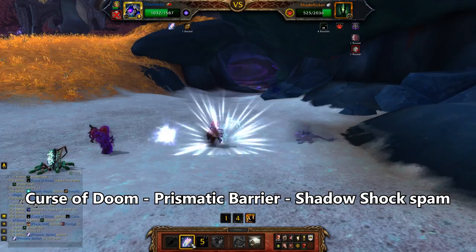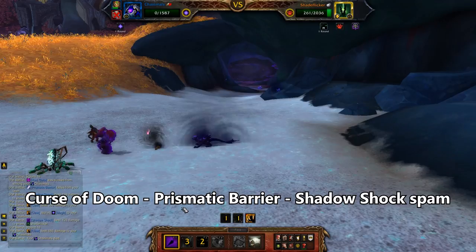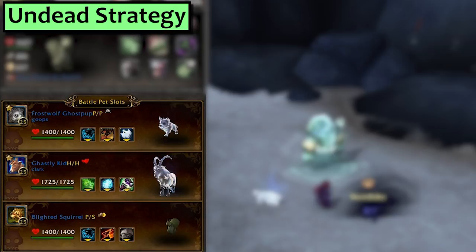He brings in the Void Caller. Curse of Doom, then Prismatic Barrier, and then we'll stick with our Void Caller and start spamming Shadow Shock. If he does different amounts of damage with Claw and starts pulling in different pets than you see me getting, don't panic. Mind Lasher and Void Caller both have Prismatic Barrier, so you can ad-lib a little while still keeping the main rhythm of the strategy.